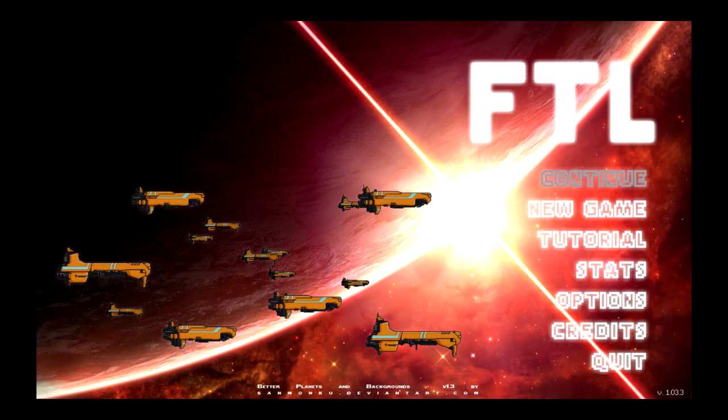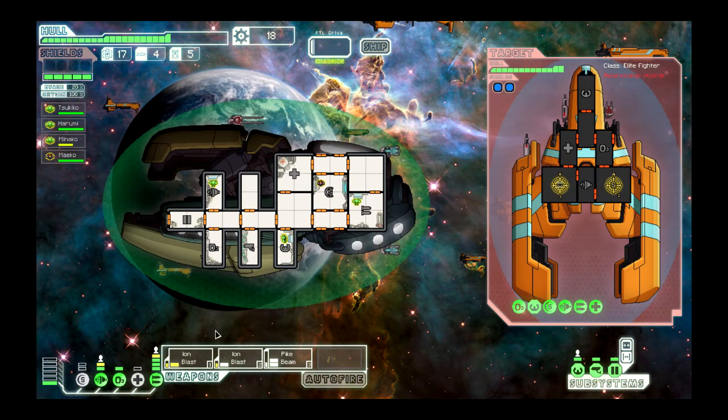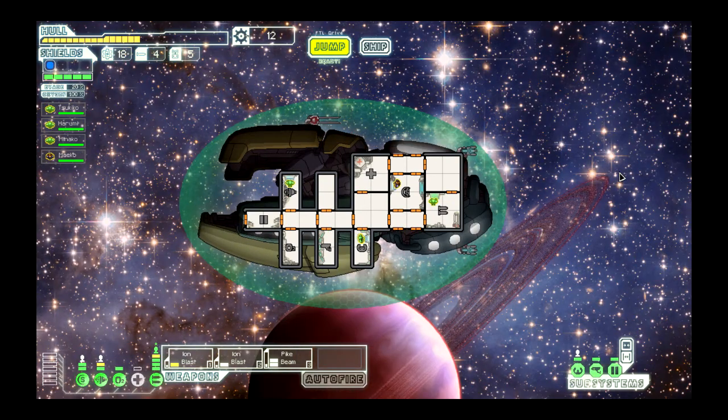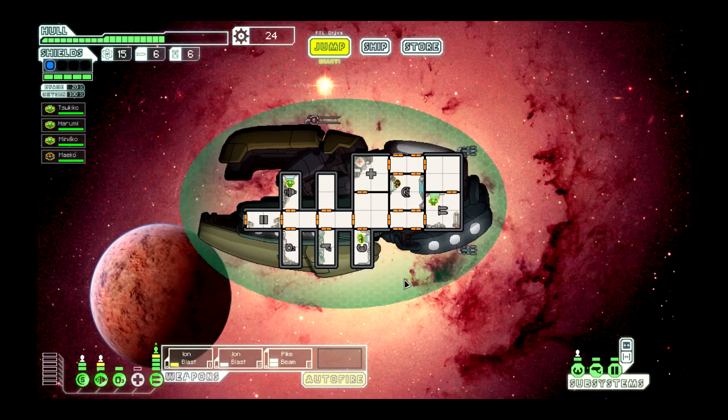Finally, at number 1, it's the Better Planets and Backgrounds mod by Sanmonku. Ordinarily I wouldn't put a purely cosmetic mod as number 1. However, the backgrounds in this mod just look awesome, and vanilla FTL backgrounds just look bland in comparison, so I can't really see myself removing this mod and going back to it. That's why I have it at number 1, and you guys should really check this mod out as well.